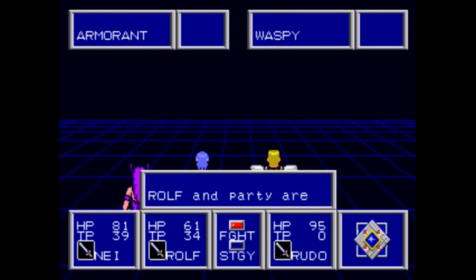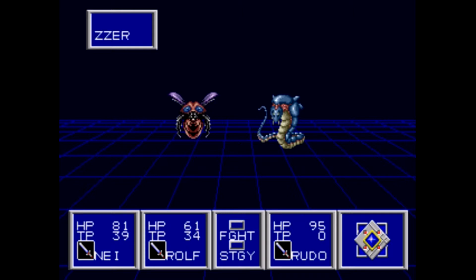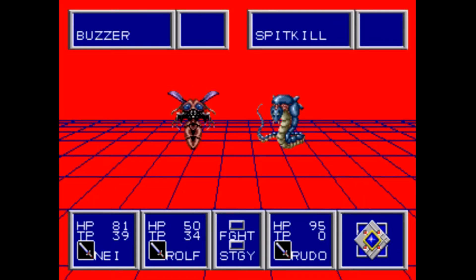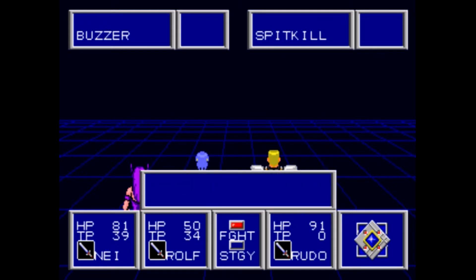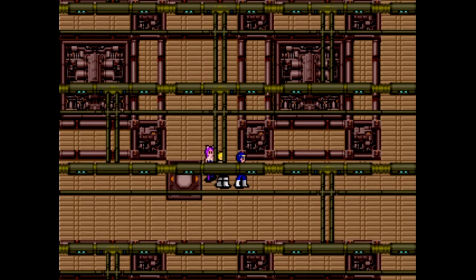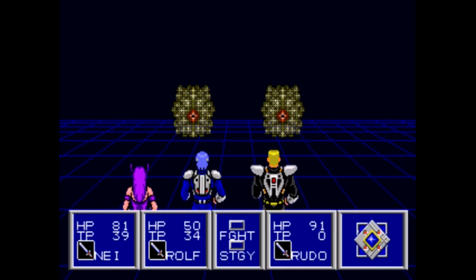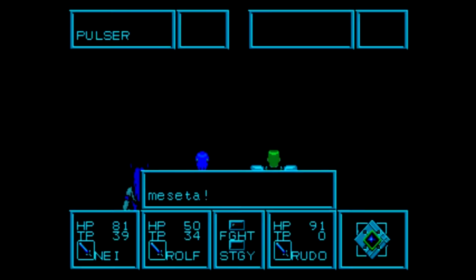We're almost to a point where we can one-shot Waspies. The goal here is basically strictly get in, get out. There aren't really any treasures in here that are really worthwhile to pick up. There is a Trimate in here, which is a very powerful healing item — it's a great full heal at this point in the game, but it's not something really worth going out of your way for.